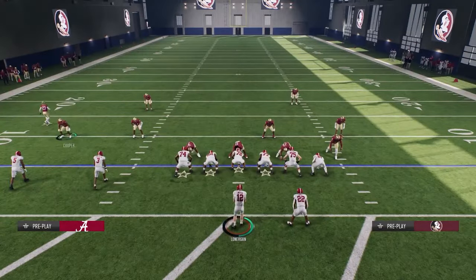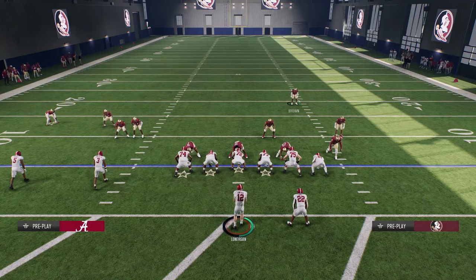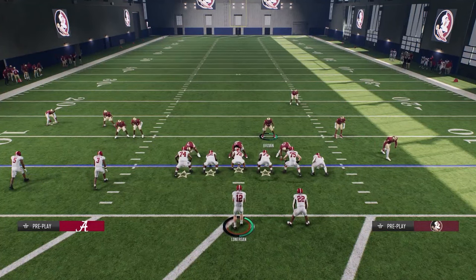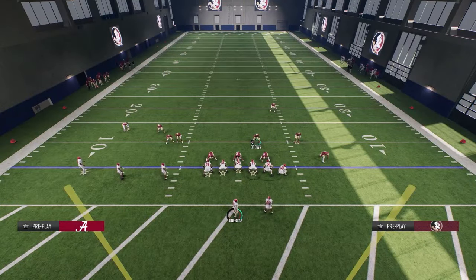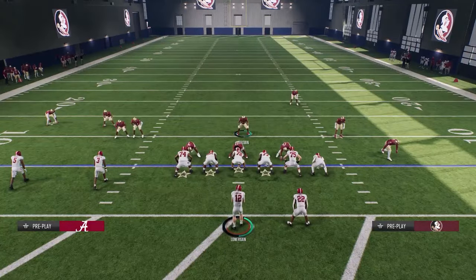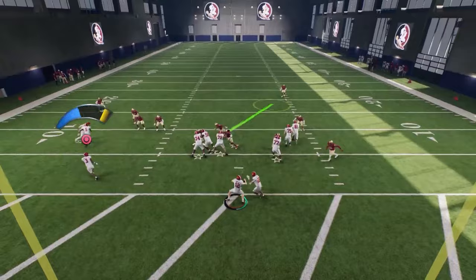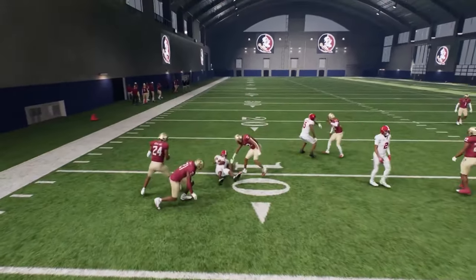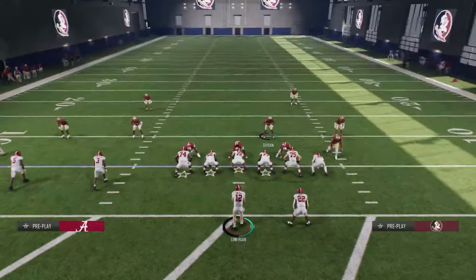Bring the safety down to the outside. We're still setting up our pressure look, and now they're going to go into the RPO. You've established that they can't run the ball. Stay back, blow up the run, and now show them you can stop the RPO. On the RPO, that guy's not going to get blocked — they're going to pick up the safety instead — and we're able to come in and make the tackle.